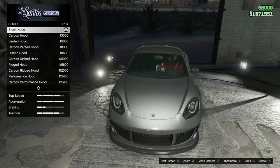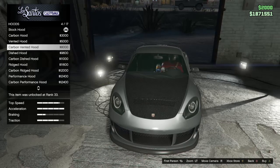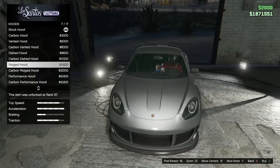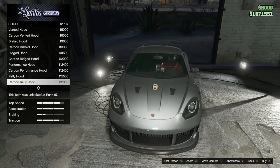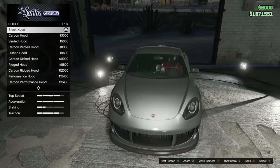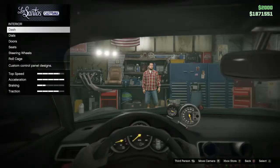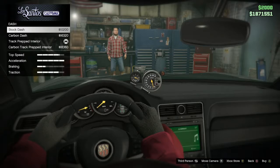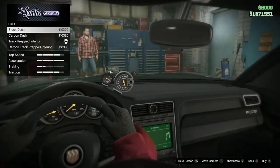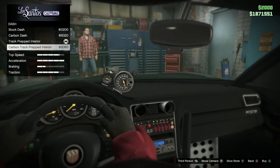There are not too many hood options — a lot of repeats, just carbon copies of each other for your own personal preference, but I'm going to keep it stock. For horns, I don't do that. For the interior, I picked the track-prepped interior because it looks all right. Here's the stock dash, the carbon dash, and the carbon version of the track prep.